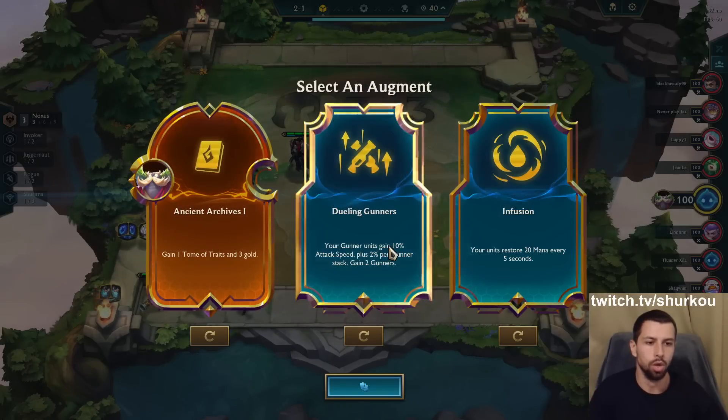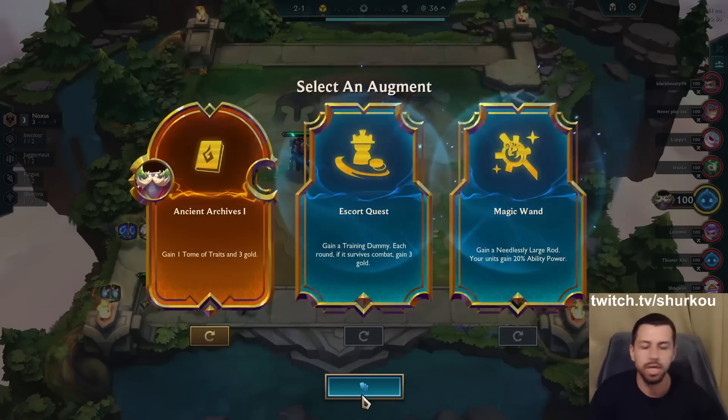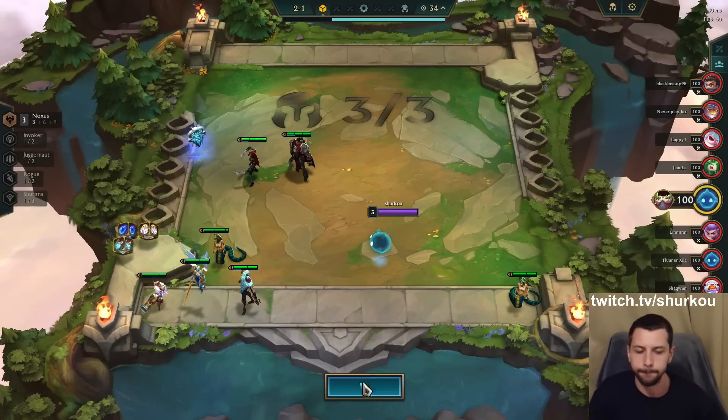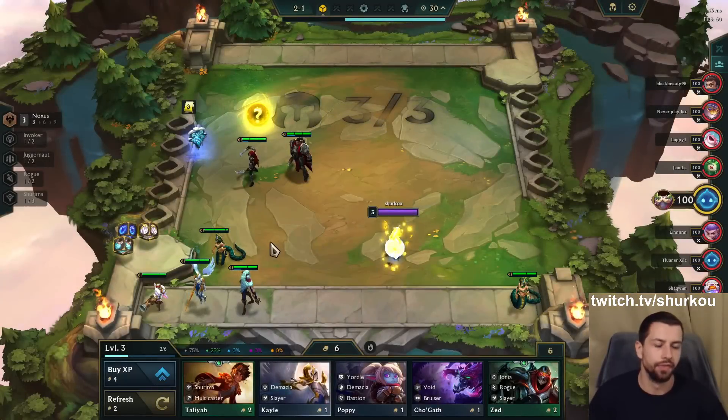Ancient Archives 1 — dueling gunners and infusion guys. Reroll these trash thingies. Rod, gain a rod. Nah, I'm going Ancient Archives, frick it.